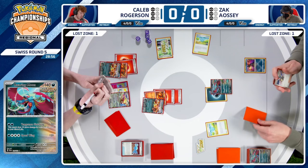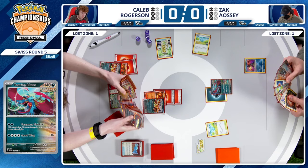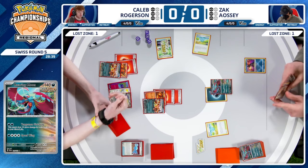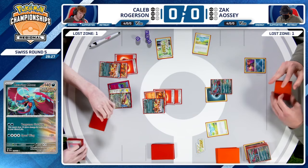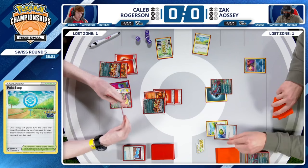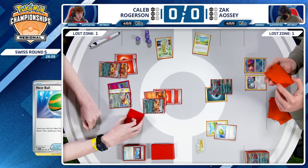This is a turn where your opponent can't take a prize card, and then you still have this search effect lined up for next turn to maybe go for that hand disruption in the Iono. Put your opponent in a spot where it is near impossible to have a second Roaring Moon ready to go. Speaking of second Roaring Moon, that's going to be the number one thing Zac's trying to do this turn, other than getting an attack off — trying to set up an attacker so you can attack again next turn.